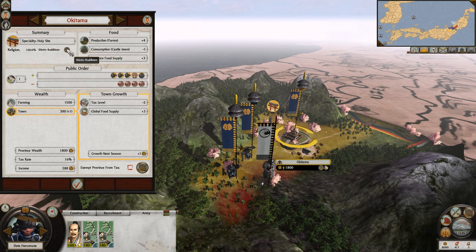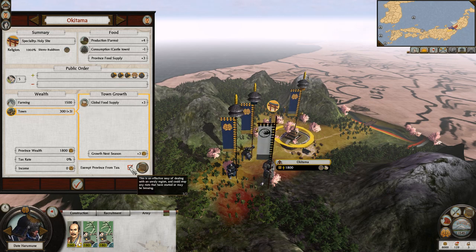Let's jump into our town here — this is a holy site. We have garrisoned forces here which are countering the tax burden. Farming. Province wealth 1800, tax rate 16%, income 288. Tax level minus two. Growth next season plus one Ryu. Exempt province from tax — if we do that we'll have more growth but a lot less money, which makes sense because we're not taxing them.